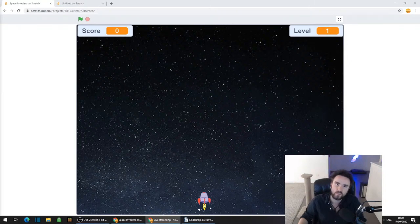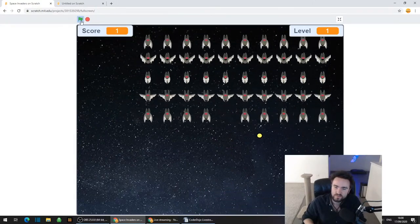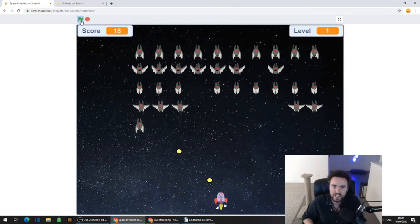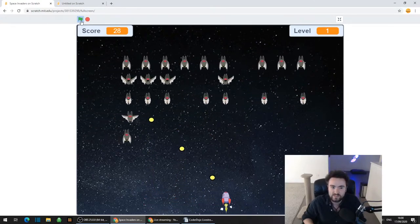Hello Ninjas and welcome to the Coda Dojo. I hope everyone's doing well today. We're going to be making Space Invaders. My Space Invaders are bats. I quite like the way this looks - the different rows are different, which is exactly how Space Invaders does it.